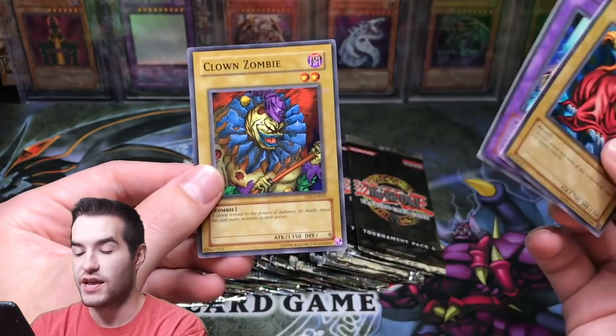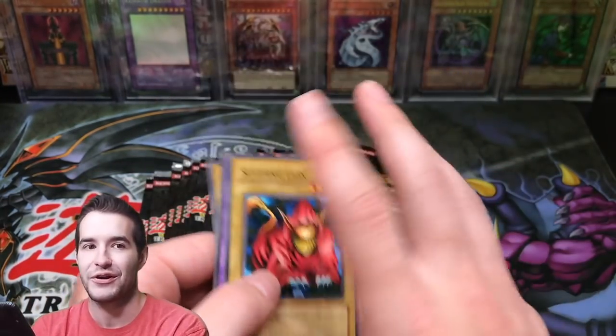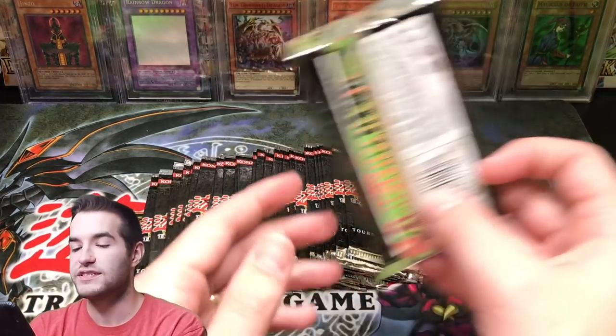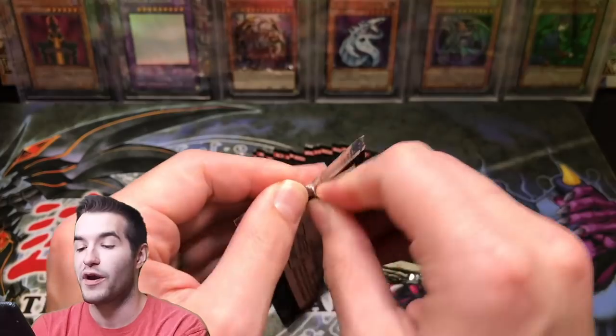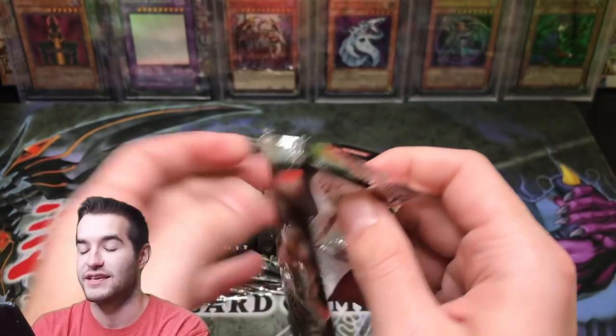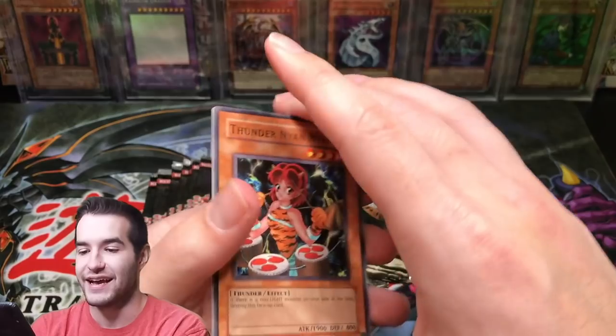Sleeping Lion, Ryusenshi, and Clown Zombie — that's the same pack we got earlier, so that's pretty funny. Let me know if you guys want to see more tournament pack, because we might have more, and we might have one of the rarer sets coming, if you know what I'm saying.